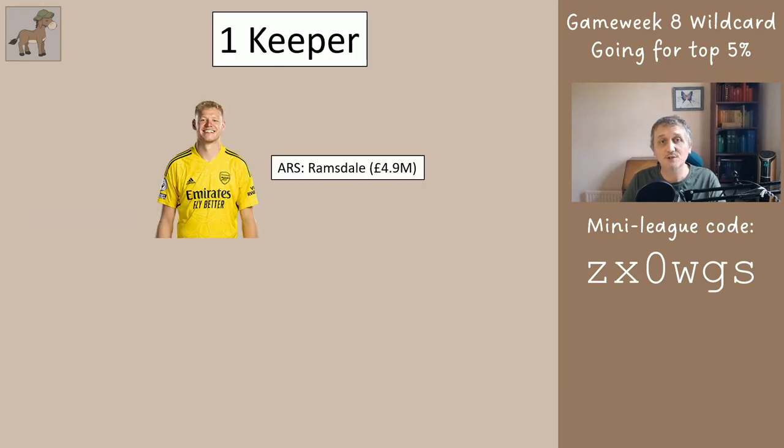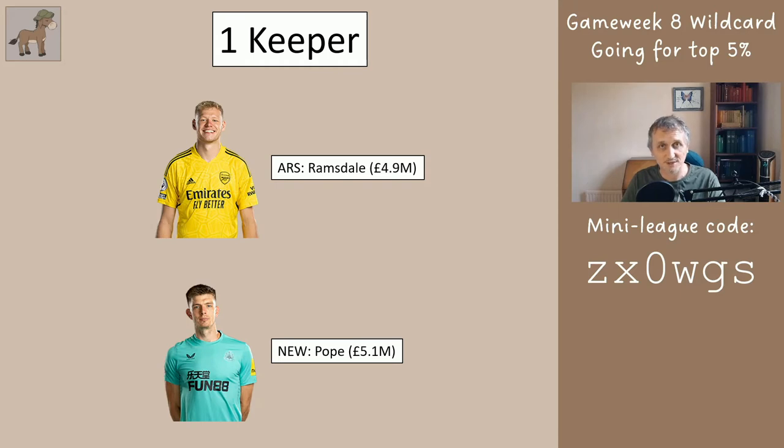For goalkeeper the choice is Ramsdale from Arsenal or Pope from Newcastle. In the immediate future Pope may well do better, but between now and the World Cup there may not be much difference between these two. Unless there's a bad injury or maybe a three-match ban we wouldn't ever transfer out a goalkeeper, so whichever one you choose now you need to reckon you've got them until the World Cup.